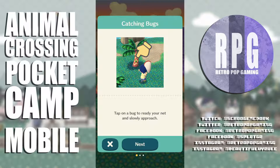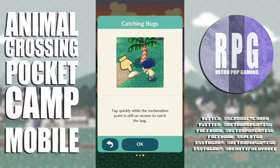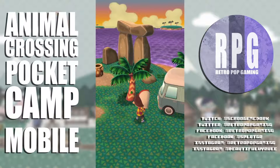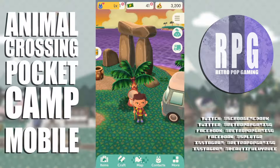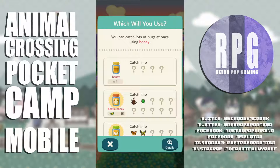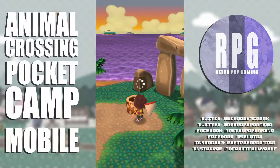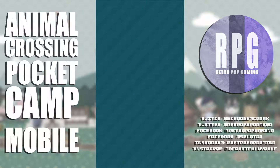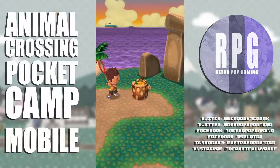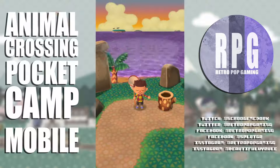Catching bugs tutorial: tap a bug to ready your net and slowly approach. When the time is right, an exclamation point will pop up — tap quickly while it's still on screen to catch the bug. Bam! Yeah, it gives you a good half second to tap, so that's cool. I have some extra honey lying around — use honey to catch a lot of bugs at once. Heck yeah — a scarab beetle, a couple bugs, a butterfly!